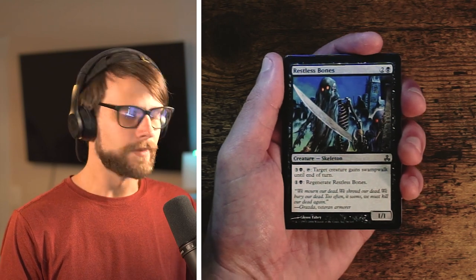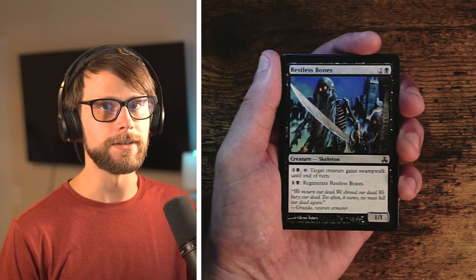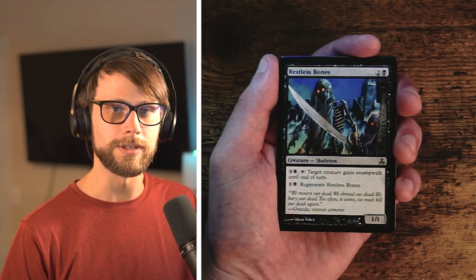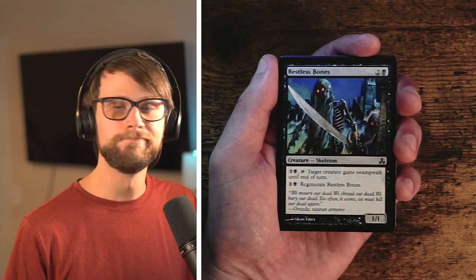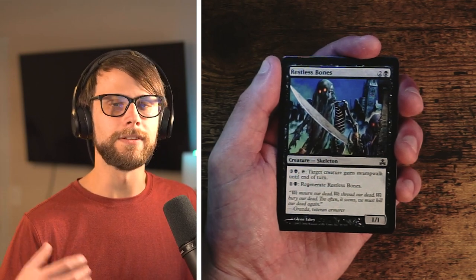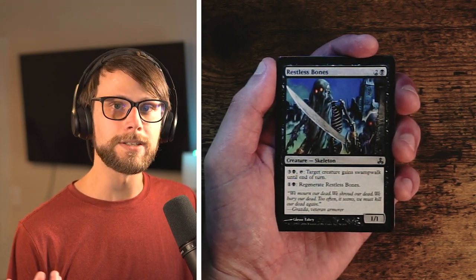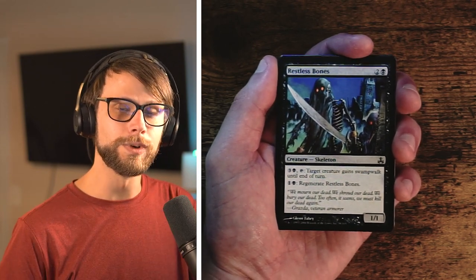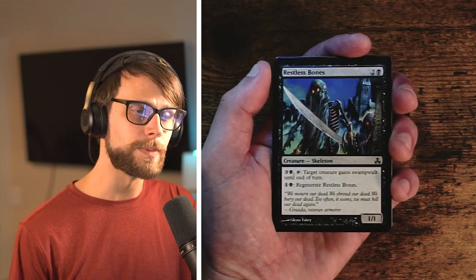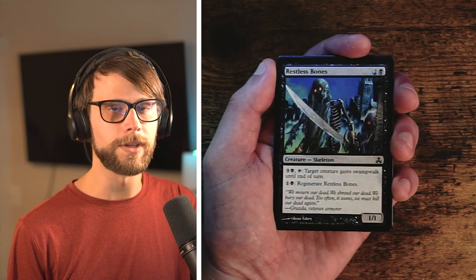Restless Bones — two and a black for a 1/1. You can pay three and a black and tap it to give target creature Swampwalk until end of turn, which essentially makes it unblockable if the opponent controls a swamp. You can also pay one black to regenerate it. The regenerate ability makes it tricky to deal with, and the Swampwalk ability has some value, but you need multiple pieces to really make that work. The board value isn't all that high — it's a 1/1. Interesting card, but not something I'm looking to first pick.